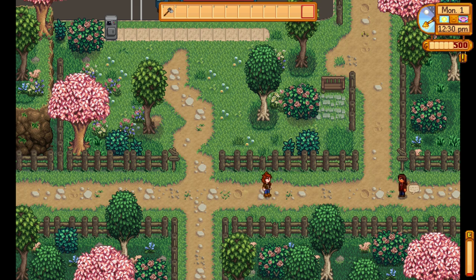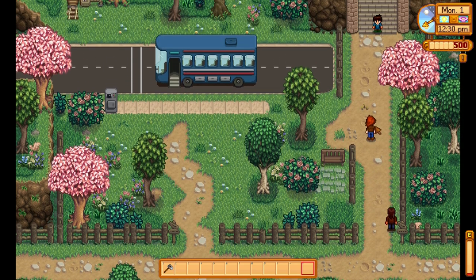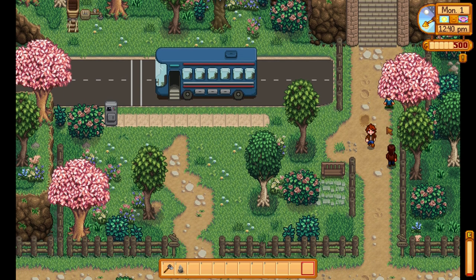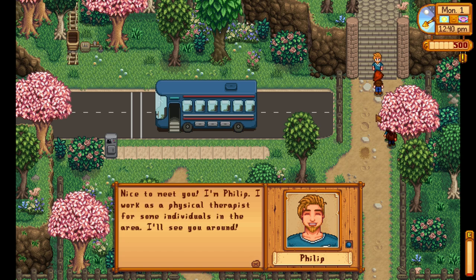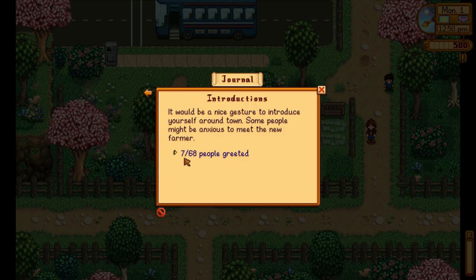There's Kenneth — I've got his name right. 'Hey, you're the new farmer, right? Lenny said you'd likely stop by. I'm Kenneth, Ridgeside Village's own electrician. Hope you're doing well.' And I got my first artifact — I probably shouldn't be digging anything up. We meet Yuma — 'You're the new farmer, I'm Yuma. Shiro is my big brother, well I need to go.' And Phillip: 'I'm Phillip, I work as a physician and physical therapist for some individuals in the area.' We've already met seven out of 68 people.